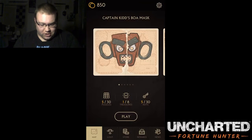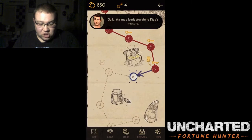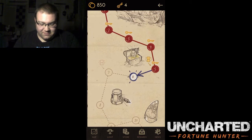We have to get the treasure. Captain Kid's Boa Mask. Sully, this map leads straight to Kid's Treasure. Another crazy adventure? Why the hell not, Nate? Great! All right, level six. Here we go.